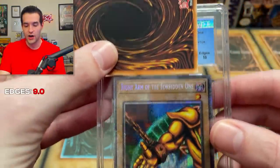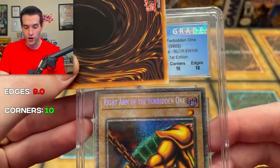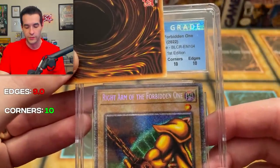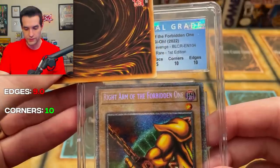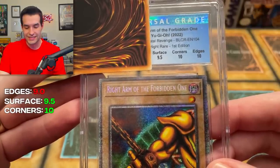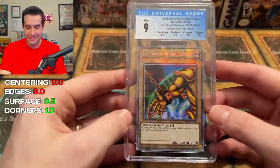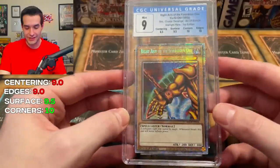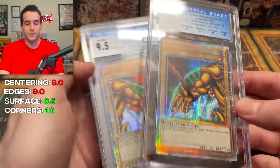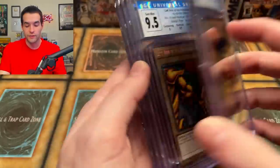Right arm grades: 10 on edges — just expecting it at this point. 10 on corners. Surface: 9.5 again. Centering: 8.5. So many nines — we pulled so many off-centered starlights, that is a bummer. If we had sent to PSA, I think that centering makes all three of those a nine anyway. This one maybe could have gotten a 10, but the rest of them probably nines.